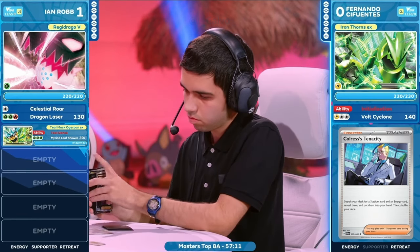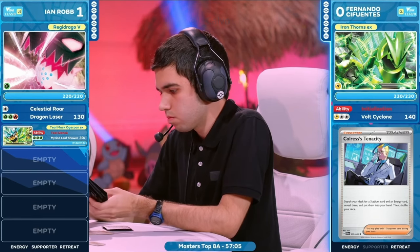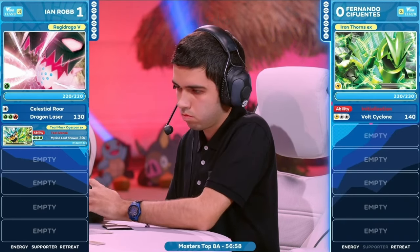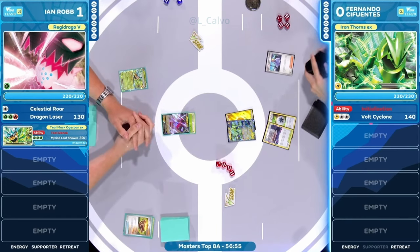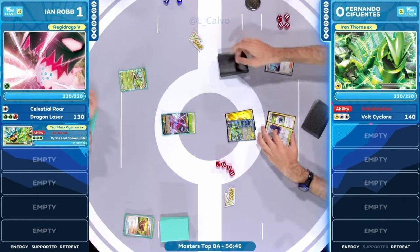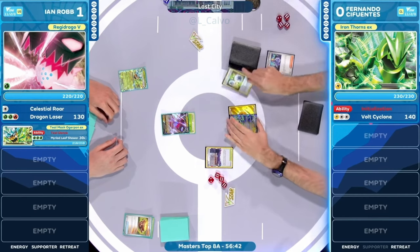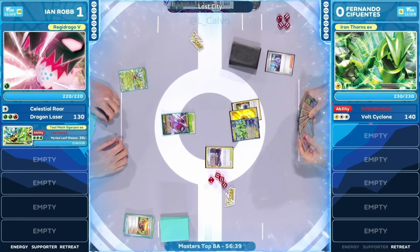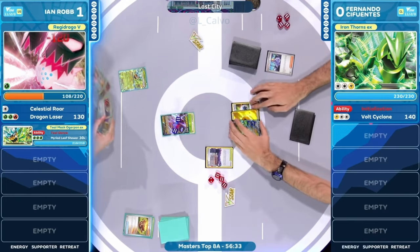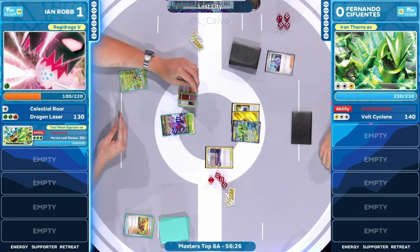Over on Fernando's side for this next turn — our second turn — you can play a supporter here. Colress's Tenacity: a stadium card and an energy card being available to be sought out of the deck with that card. Pretty cool — it's a unique supporter that we see in similar decks like this. You need a couple of things to get rolling, and any access you can find to the Double Turbo, you need to accept that. Fernando's doing just that — pressure indeed. Lost City being played here, and then straight into that Bolt Cyclone. Now that we have that Double Turbo attached, we have all the energy requirement needed, and that damage is going down onto Ian Robb's side.